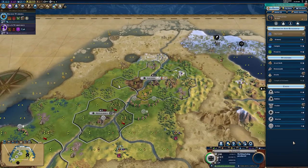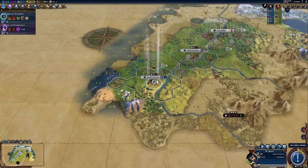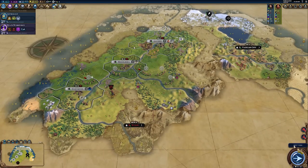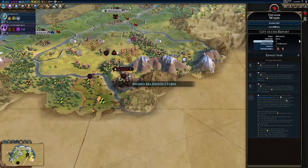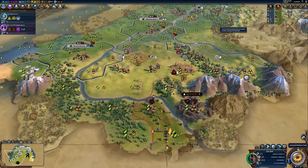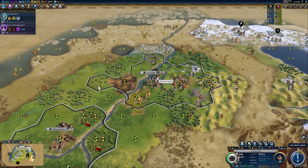From looking at the bottom right of some of the screenshots, the timing and the eras seem a little different from what we're used to. They're described in three ways: acts, eras, and then their historical context — perhaps atomic or antiquities, depending on the time period. The interesting point is the acts — it refers to Act 1, which implies there could potentially be some kind of story structure or transition point. In one screenshot you can see: Act 1, era the antiquities, turn 47, year 1742 BCE. Some screenshots show mismatched turns and eras, likely because it's an early technical build.